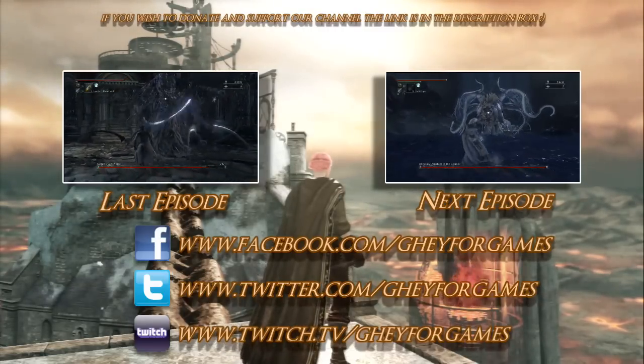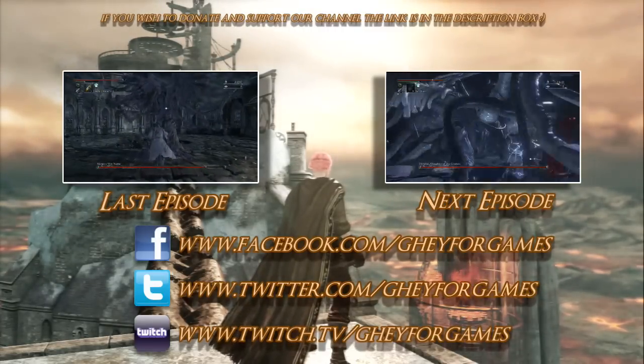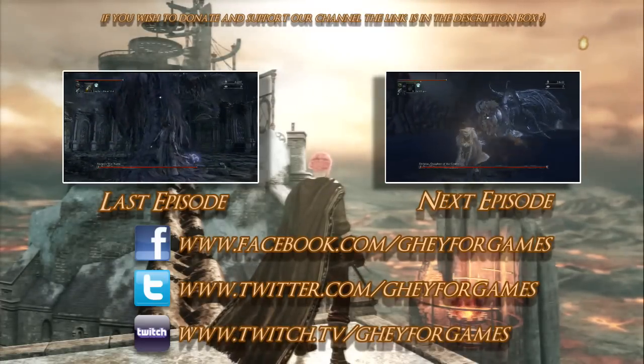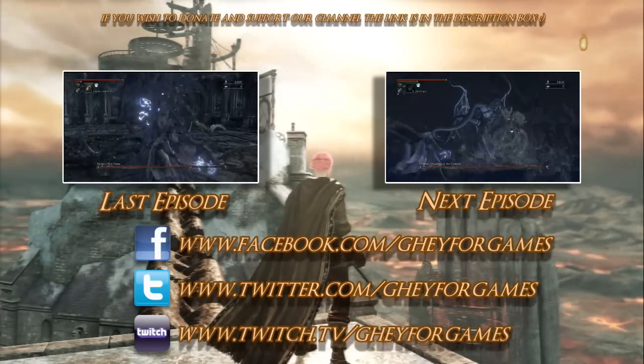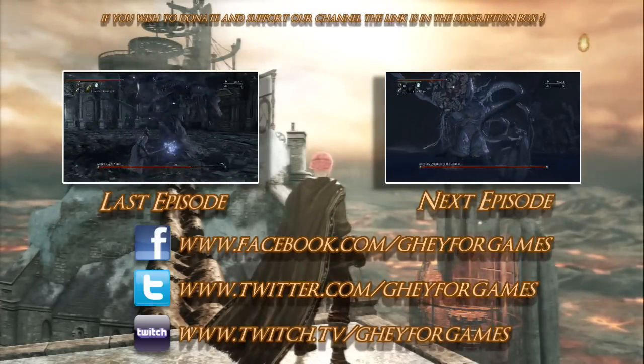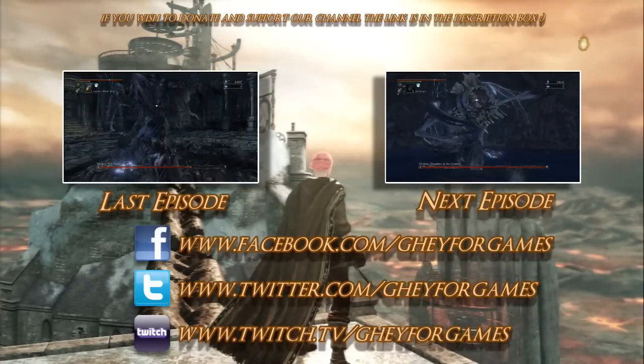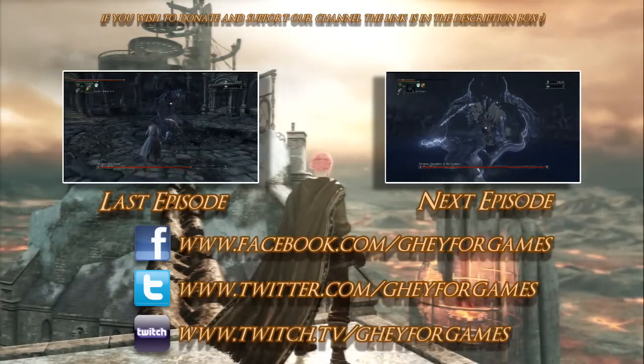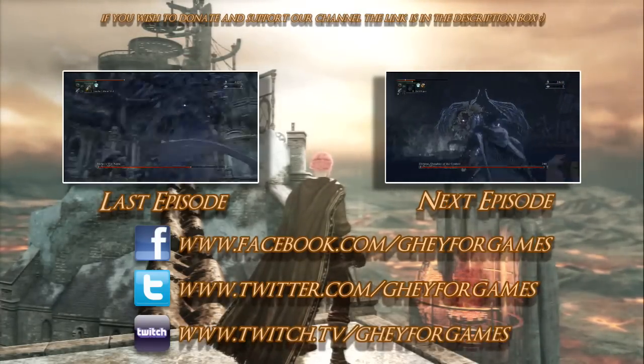That's the end of Cainhurst - a relatively quick episode. We've got all the covenants done. The last thing we need to do now is go through the upper cathedral and then beat the game - about two more parts to this guide. Let us know if we missed anything, and let us know if you've found a decent way to take care of the fleas.